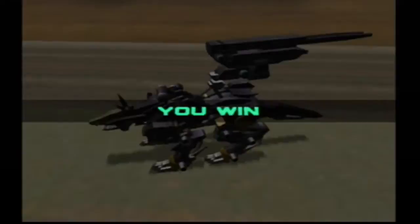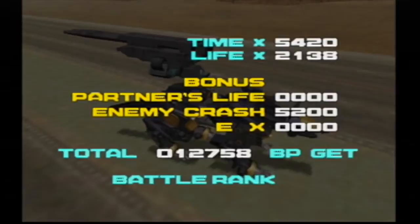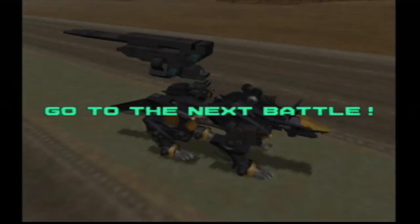Somebody pointed out in the comments how the Vulcan gun on the Shadow Fox in the anime was broken — every little individual shot would cripple a zoid, and it could just spray through a crowd of zoids and knock them all down. But in this game, obviously, it's a lot more balanced.